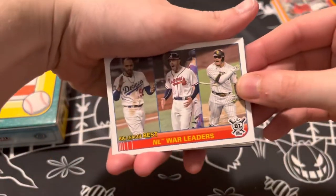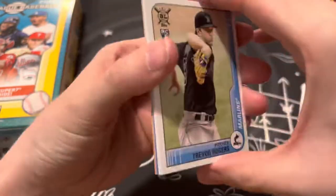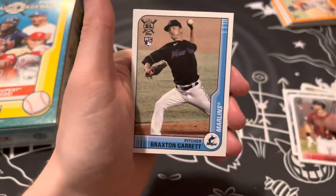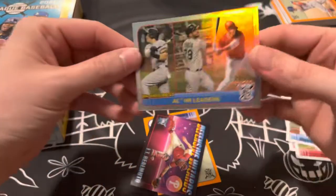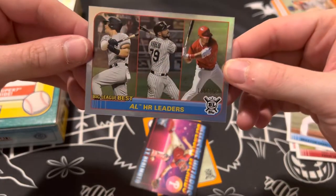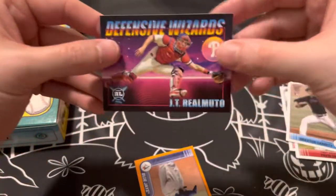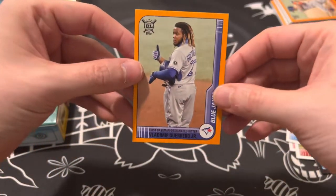Pack four: Leaders, Sager, Zuna, rookie of Rodgers, Sam Huff rookie, another rookie of Patton Smith, Braxton Garrett rookie. Home run leaders for the American League, numbered at 199 — nice little hit there. And then Real Mutu defensive wizards, and an orange of Vlad Guerrero Jr.